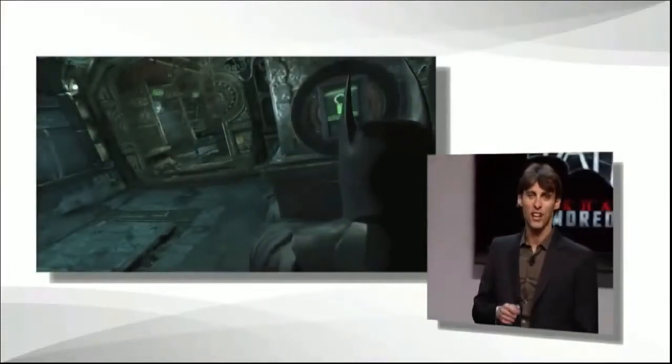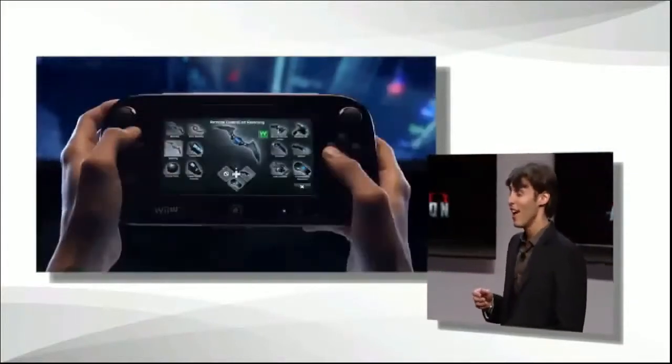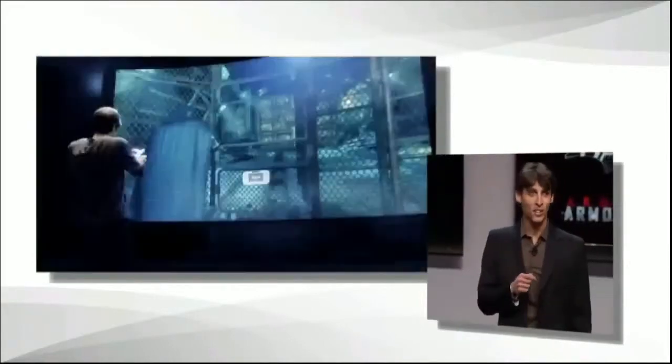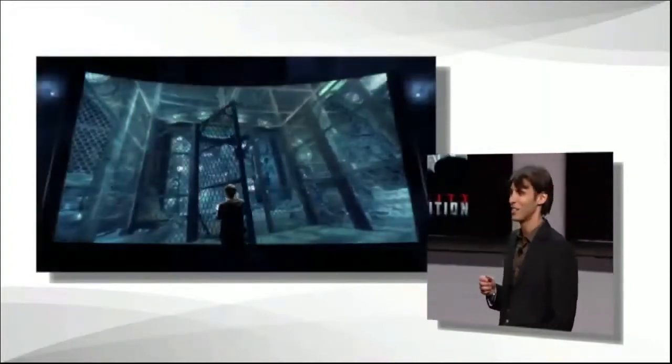Here, players are faced with a new challenge — a switch that needs to be activated using the newly designed remote control Batarang. After selecting the Batarang from the gadget menu and launching it at the switch, players will be able to use the Wii U gamepad to guide it with an unprecedented amount of accuracy.